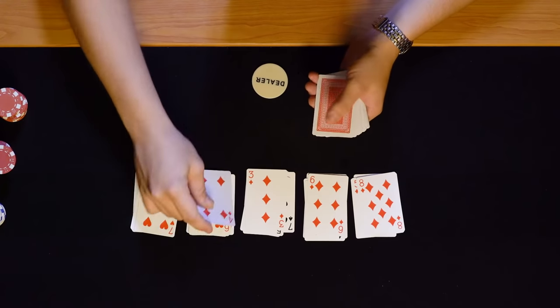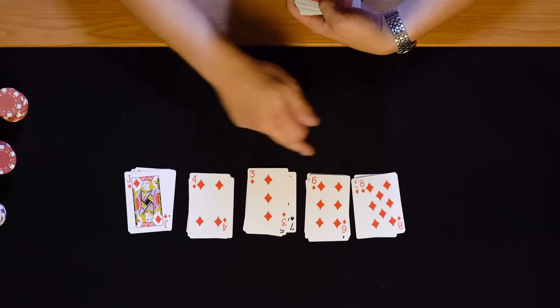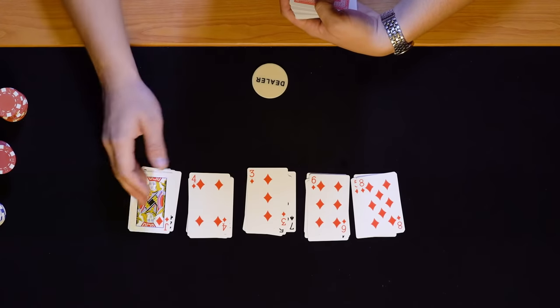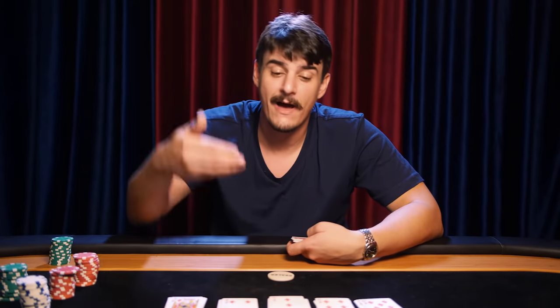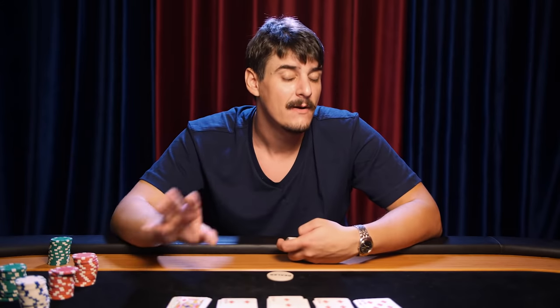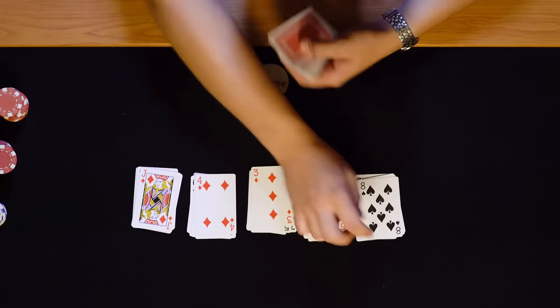A straight can still be beaten by what's known as a flush — when you have five cards that all share the same suit, in this case diamonds. It's irrelevant if the card values are all over the place — a three, four, six, eight, and jack — what's important is they all share the same suit. There are only 13 diamonds in the deck, which is why a flush is considered a higher valued hand than a straight, which can be made up of any suit. Don't get too excited if you're holding a flush, because there are a couple of hands that could still beat it.